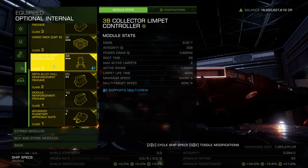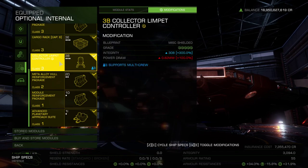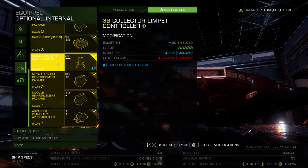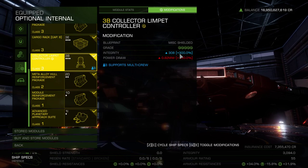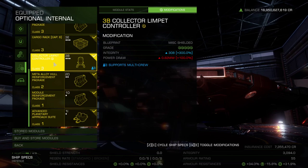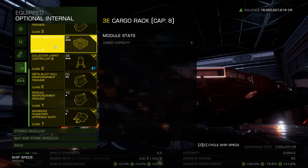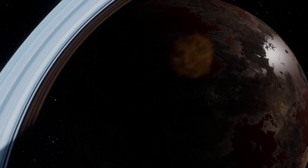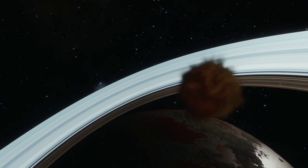To cover our final optionals, I've saved the smaller size 3 slots for our collector limpet and 8 tons of cargo space. Grab a 3B collector limpet, B-graded for the increased range, and engineer it with the grade 5 shielded mod. This way you can launch the limpet 1,500 meters from your target mat, and be hopeful that it's strong enough with the engineering to survive the storm. 8 tons of cargo is all you will need for the short amount of time spent inside Maelstroms, and if your collecting goes well, you'll use all the limpets you brought with you. You're only collecting materials which don't take cargo space, and thankfully they will persist in your inventory past any rebuy screen.